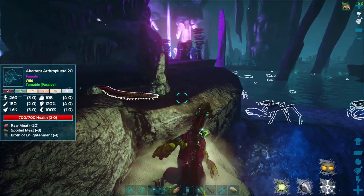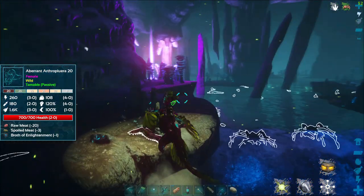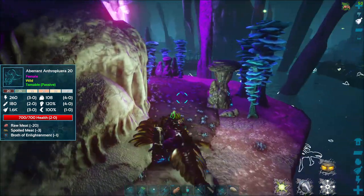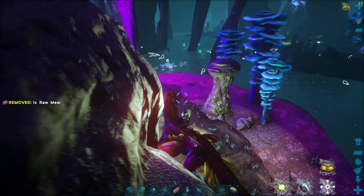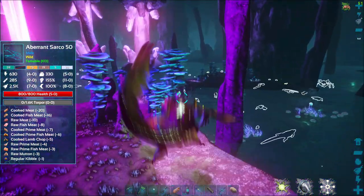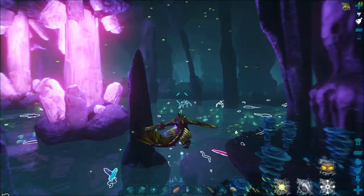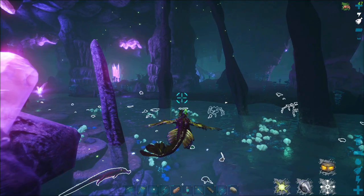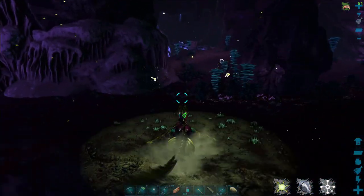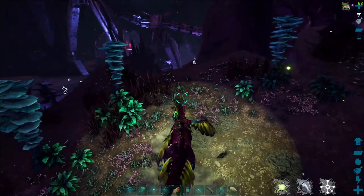You need to have something in your hands that you can whack it with — a club, a pick, an axe, a sword. Just make sure you don't kill it. Once it gets down to a certain point, you're going to whack it, and then it's going to aggro you instead. Then it'll grab you. Two things you need: number one, your light pet needs to be off — it will not impregnate you if your light pet's on. Number two, it needs to be aggroed on you and not your Rock Drake at the end.